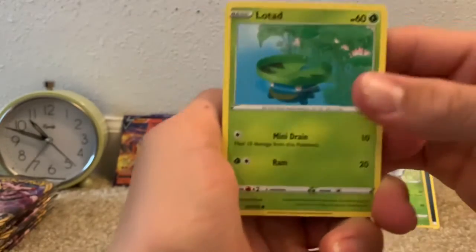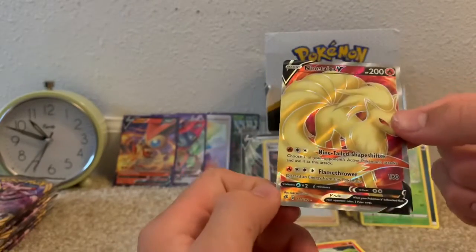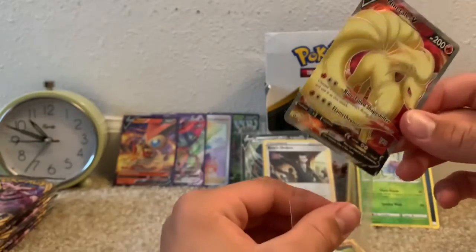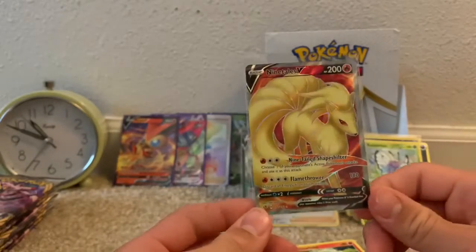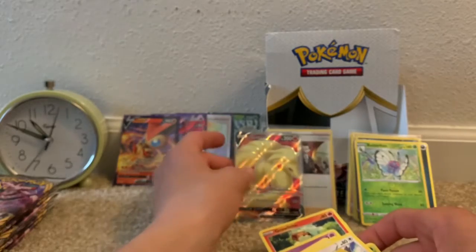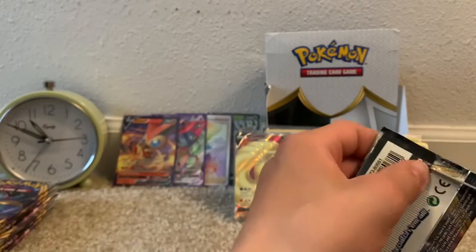We have a Lotad, Clefairy, Voltorb, Growlithe, Dreepy, Metal-type Energy, Masquerain, Nugget, Tranquil, Reverse Uncommon Chatot — and I called it, I so called it — a Ninetales V Full Art! That is amazing. This card looks absolutely incredible. We were on the hunt for Ninetales V in this set, and we have just pulled a Ninetales V. I can conclude the hunt for a Ninetales V. That is an absolutely incredible pull right there. I love Ninetales — it is an awesome Pokémon, and that Full Art form just looks absolutely astounding.